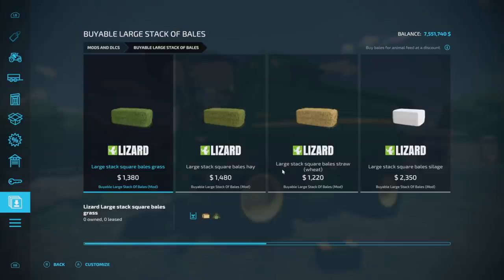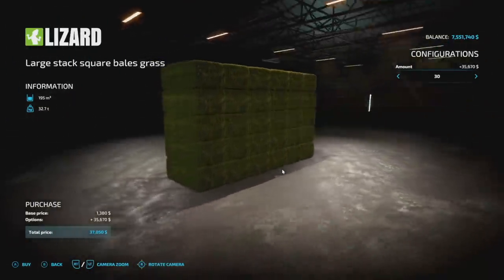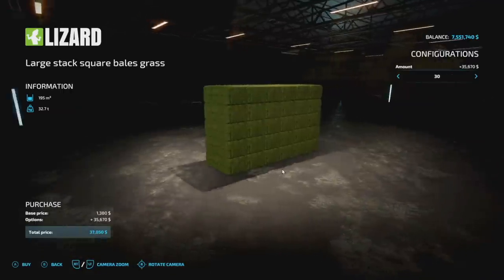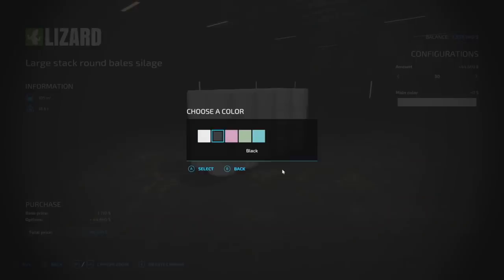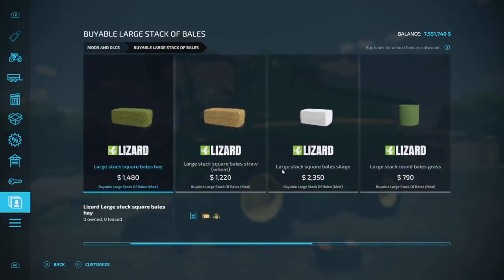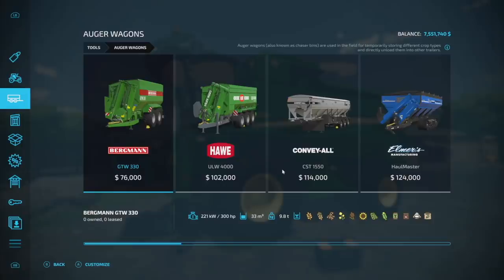How about some buyable large stacks of bales? We have the large stack of square bales for grass — you can buy up to 30 of them, that's 195,000 liters of grass bales for about 37 grand. You've also got hay, straw, silage, and large round bales as well. You can choose your wrap color — 100,000 liters of silage right there, or 270,000 liters of straw. No need to buy normal-size bales anymore.